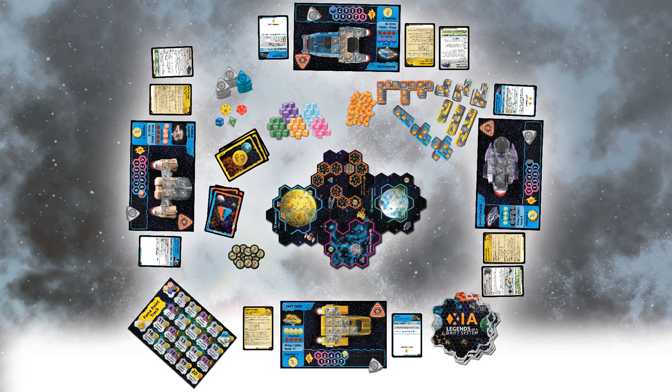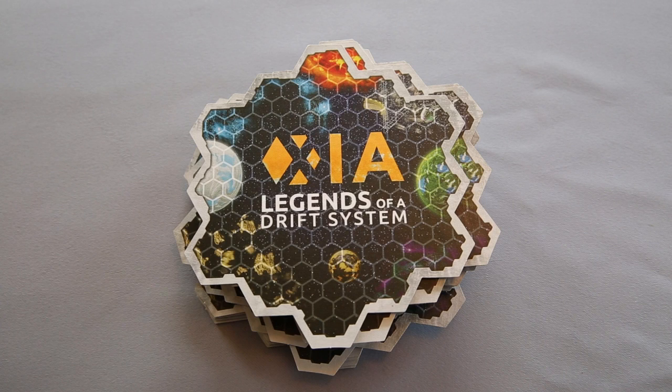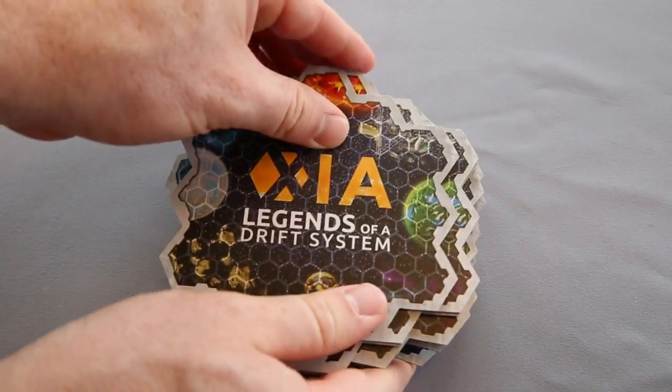This is the setup tutorial for Xayah: Legends of a Drift System. Step 1. Take the sector tiles, place them all face down on the table, shuffle them up, and deal one tile per player face up on the table.